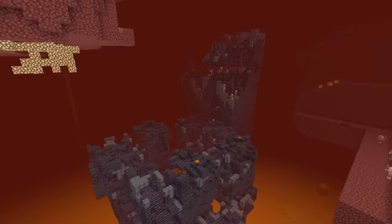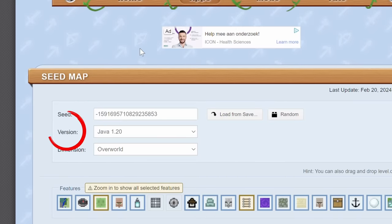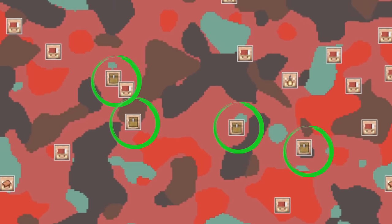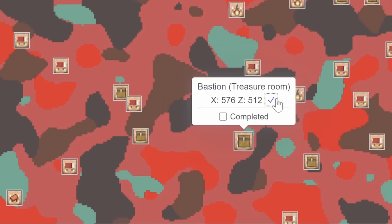But if you are a bit lazy, you can use this website called chunkbase.com. You can copy your seed in here, select the version you have and click on the nether dimension. Here you can see the piglin icons with the chest on it, which are the treasure room bastions close to you. Just check the coordinates and copy it or write it down. For more help with finding which seed you have, check out the description.